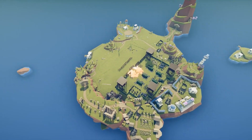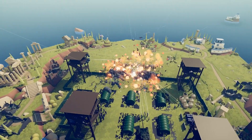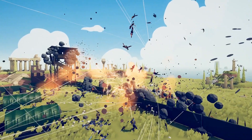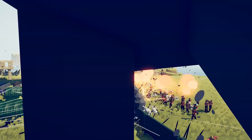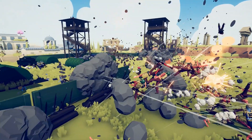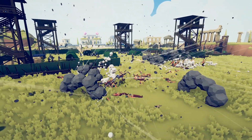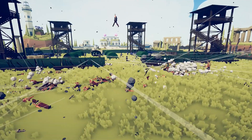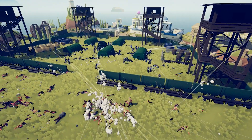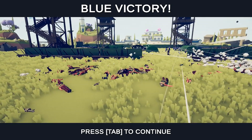Here we go — flamethrowers are doing their thing. Look at the explosions! There's units in the sky. I don't think the grenade throwers threw the grenades over the wall. I think the RPGs are shooting the wall and now their grenades are bouncing off and hitting our own teammates! This defensive base is doing way better than I ever expected. Red's done — I think red killed themselves more than they killed the opponents.